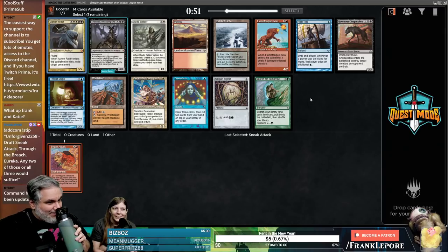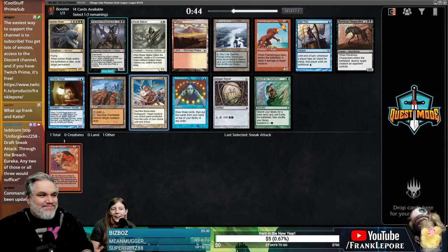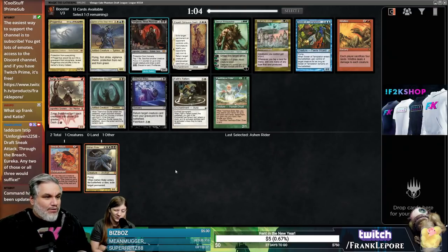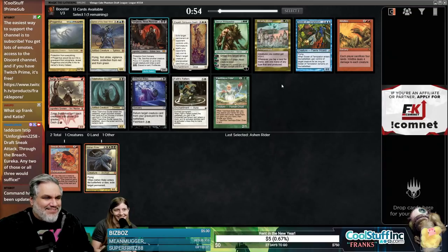Did you want the Ashen Rider? Nope, wanted the Benevolent Bodyguard — jokes on you. Sneak Attack comes in, kills the thing, deals five, leaves, kills the thing. My eyes are itchy.